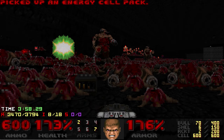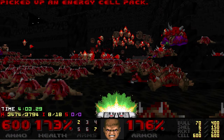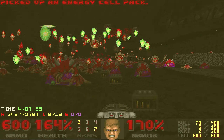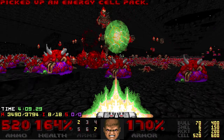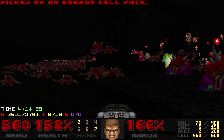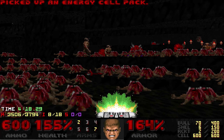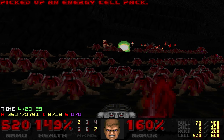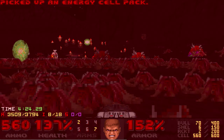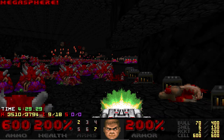Lucky I only had one revenant following me. Most of the cybers are dead — I think we've only got 3 or 4 left now. Once this side of the map gets clear enough I'll do a run in and clear out those arch-viles, just to remove any real danger. But I want to clear out some of these cybers first, just in case I get stuck clearing the vials and don't manage to do it on one pass.